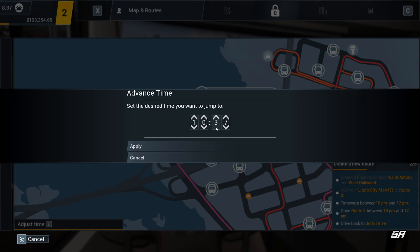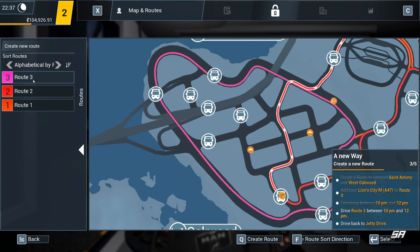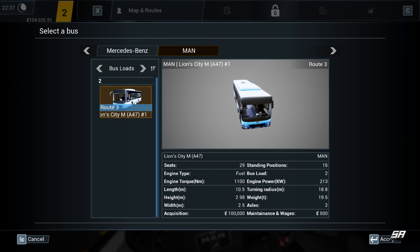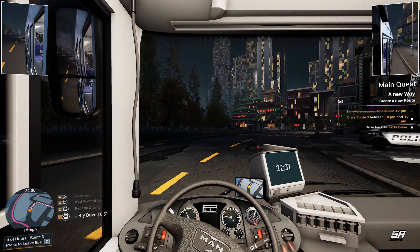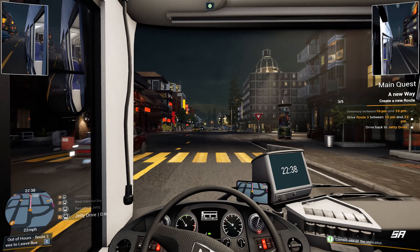We need to create a new route to fulfill this new area. On the map we've got a number of bus stops on the left-hand side we haven't started yet. Create this new route — pick our first stop, which is the one glowing in yellow. Second one is there. In the bottom right you can see your jobs for today: St. Anthony and West Oakwood — drive it in our new MAN Lion City, between 10 and 12, then drive back to Jetty Drive. Let's apply the changes. 'Let's drive our new route at night and enjoy the pulsing heart of Angel Shores nightlife!'